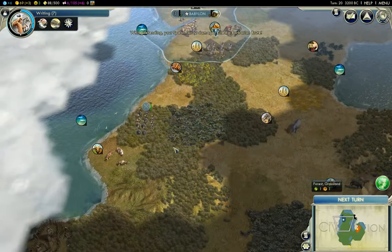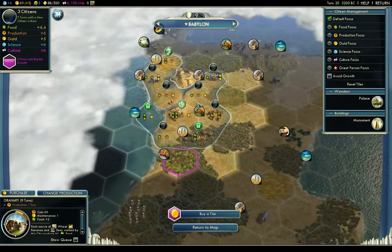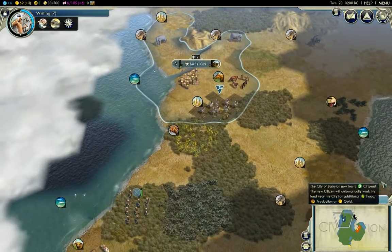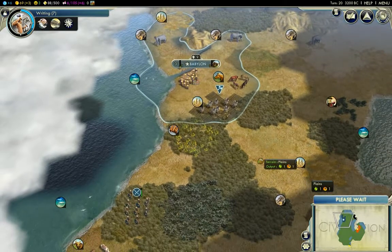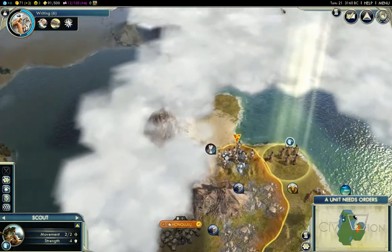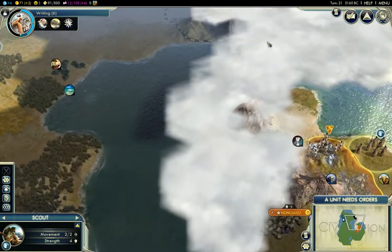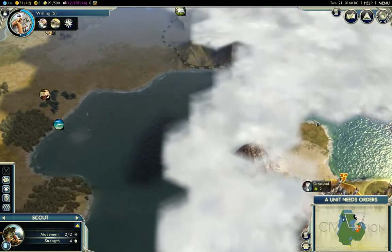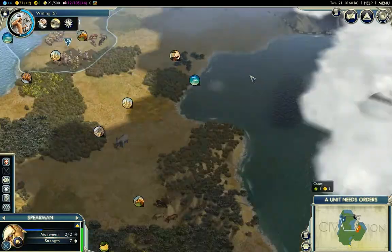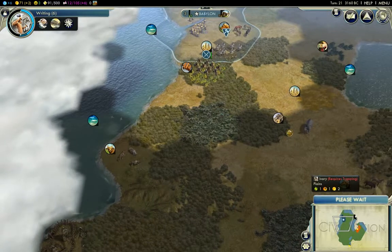I want to grow my capital, as I said, so it will grow really fast. Worker — I don't think I need a warrior yet; maybe another scout. Granary — yes, granary for some more growth. I'm going super crazy now with my growth. I want my capital to be very big. Let's cover the workers — we don't want our production to be disturbed in any way.